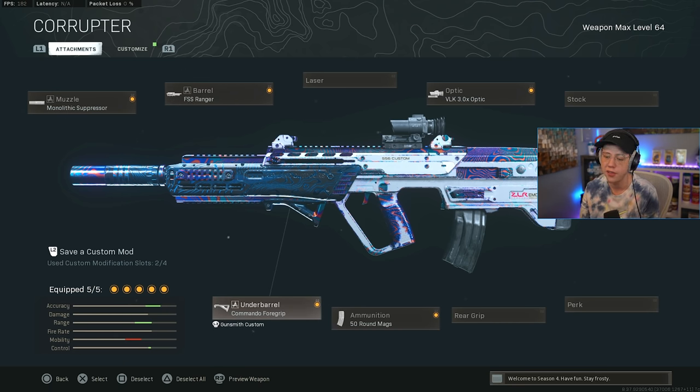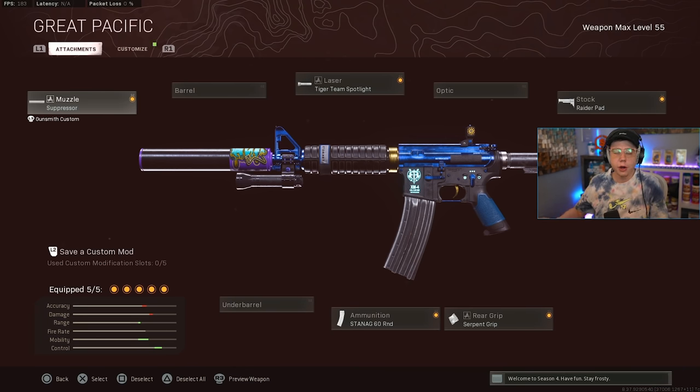For the RAM-7: same setup as always — nothing new here. Monolithic Suppressor, no-brainer. Ranger barrel for better range and control, Commando foregrip for better control, 50-round mags, and the VLK 3x optic.